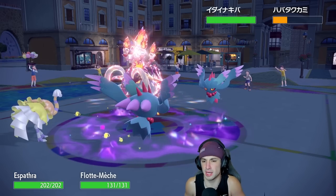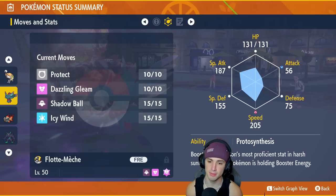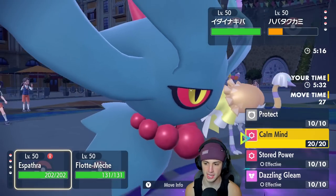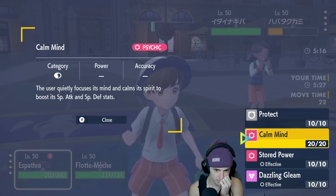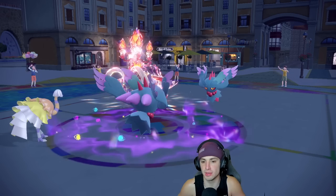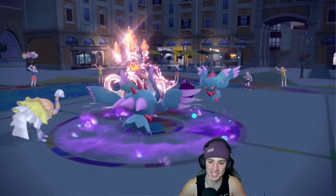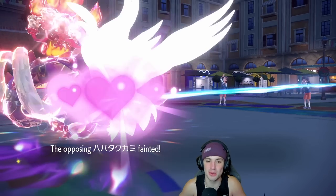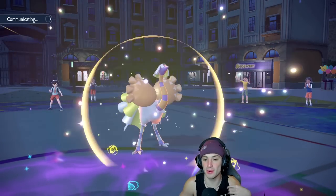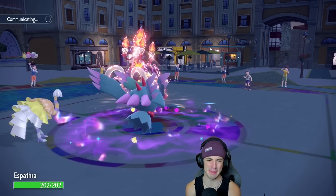From here I'm thinking of just Protecting Espathra, getting the speed boost, and maybe double protecting. I could Icy Wind — but is my Fluttermane faster than their Fluttermane? Actually it might be — are you fully boosted on speed? You are. I want to Calm Mind here, get the stat boost going. We're going to go for the Calm Mind and just Shadow Ball for the KO — I want to get rid of Fluttermane. He protects the Tusk — does my Fluttermane go first? It does! That's a huge turn from us — we get rid of his Fluttermane. He wastes a turn protecting, and we set up a Calm Mind boost, boosting Special Attack, Special Defense, and our Stored Power move. Stored Power goes up based on how many stat boosts you have — it's just amazing. And we get the speed boost on top of that.